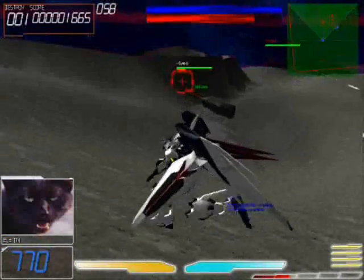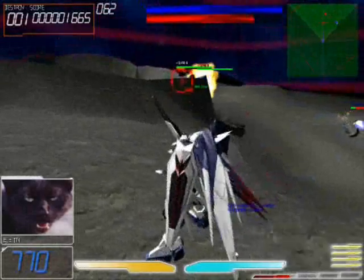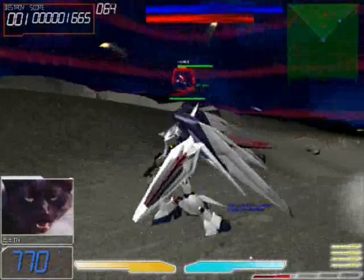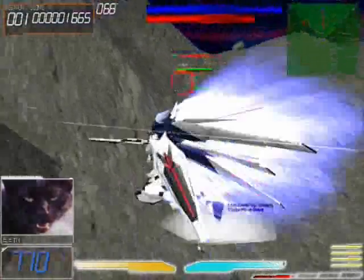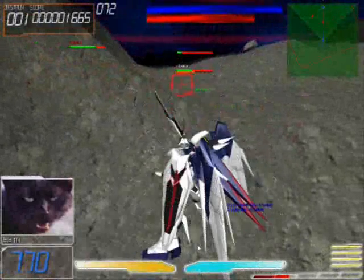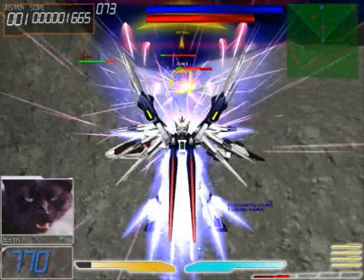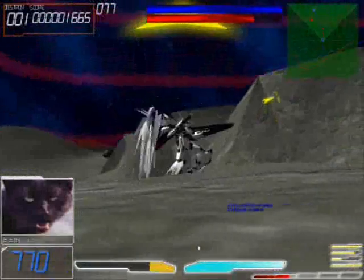Now for some gameplay basics. This is my energy — see? When I'm boosting, it goes down. The yellow one is for my weapons. I shoot — bam bam! It's fast but it goes down.